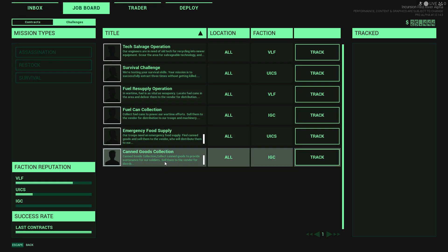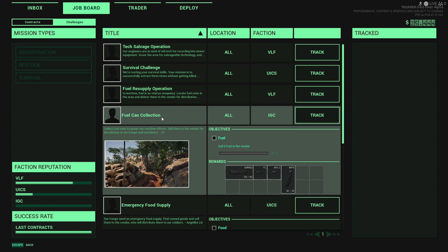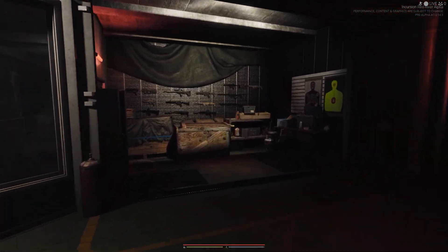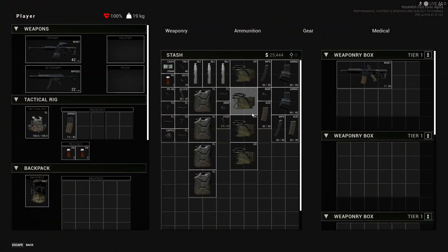And then we have new challenges. We got the three meals again, three meals again, fuel fuel, extra — survive and extract three times successfully from a raid. That's a new one I haven't seen yet. So now we have a bunch of added stuff in our inventories. Usually if it's not something I'm using, I just immediately sell it. May not be the best practice. Got a reflex sight, a flashlight — I actually got a lot of flashlights. Don't need duplicates of a lot of things.